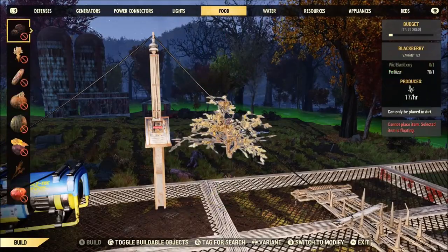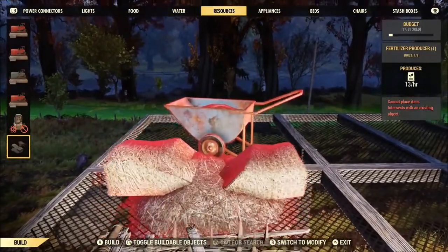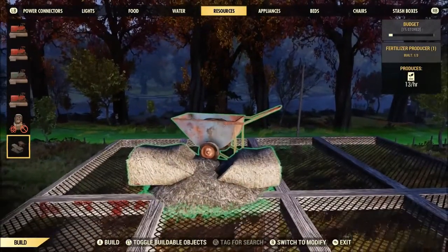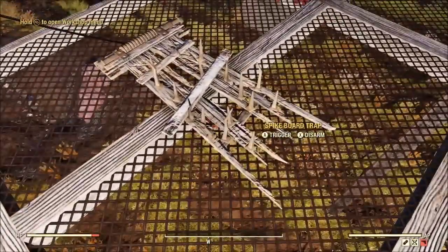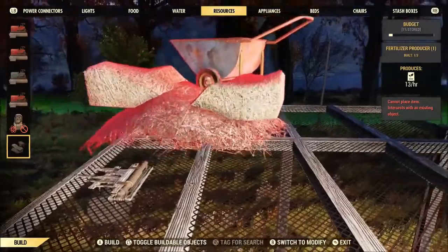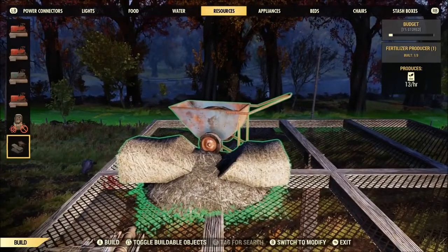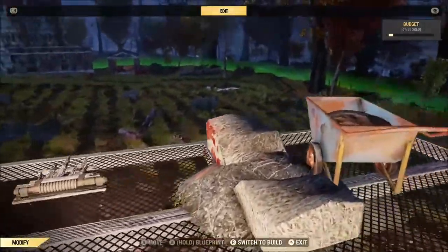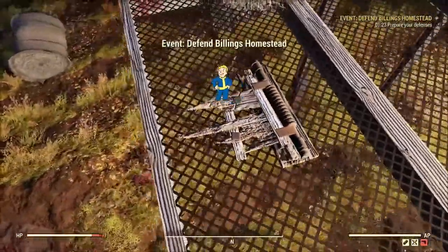You're gonna need a switch of some sort, and then you're gonna have to put down the thing that makes a brahmin spawn. If you notice, you can't place it too close to your spike trap, and we don't want that — we need it to be fairly close. So what you need to do is trigger your spike trap, let it break, and then try to place your brahmin spawn point. You'll notice you can get it way closer now. You don't want it too close or too far away, so it's gonna take a little bit of trial and error to find that exact spot.